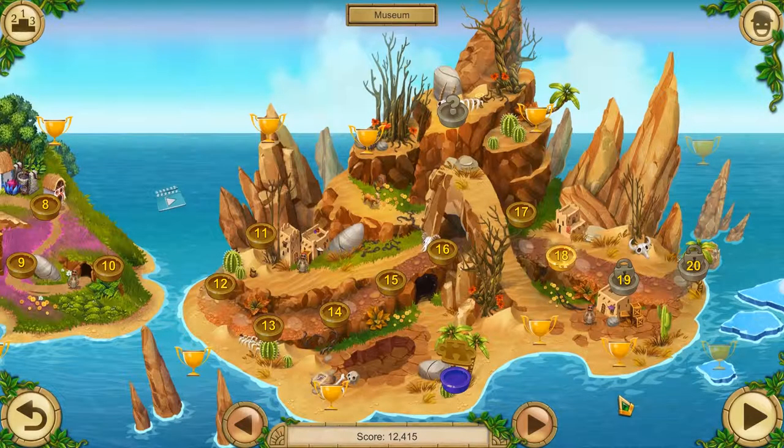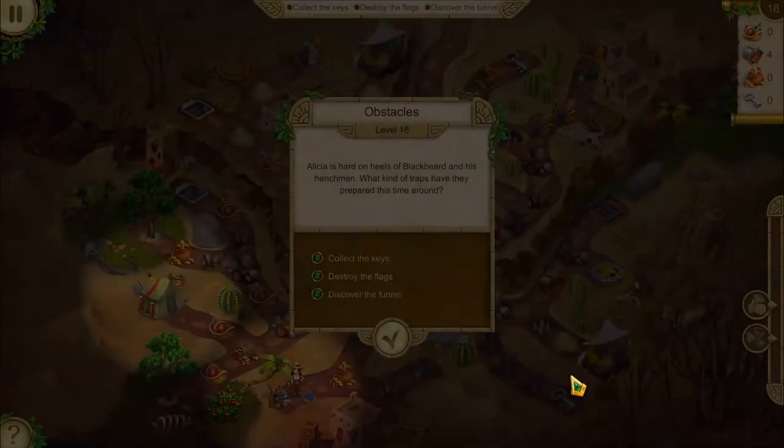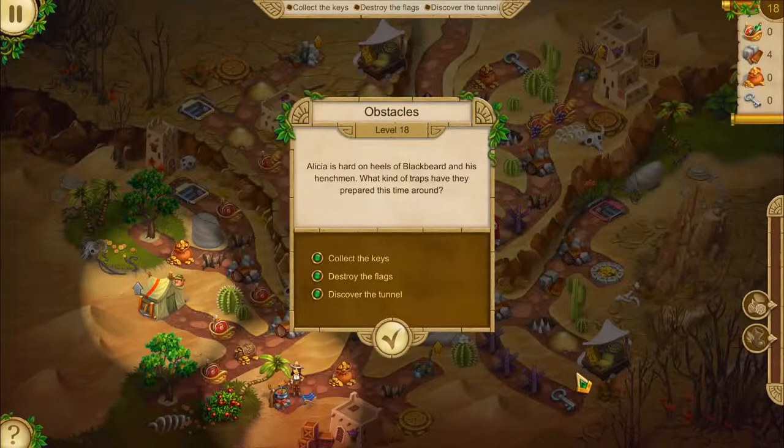Greetings Pufferians! Welcome back to another episode of Elysia Quatermain 2 in her Stone of Feint. We ended up at level 18 right now — Obstacles. And I'm a bit worried, because the levels are getting a bit... you really need to pay attention. Alright, level 18. Elysia is hard on heels of Blackbeard and his henchman.